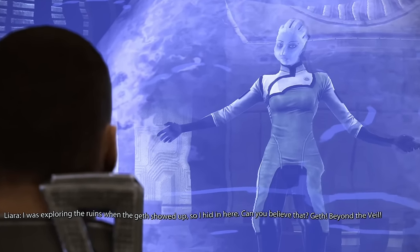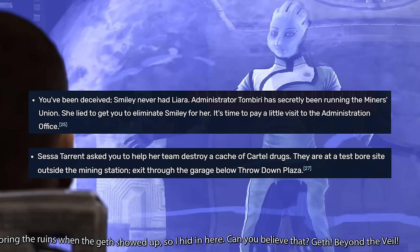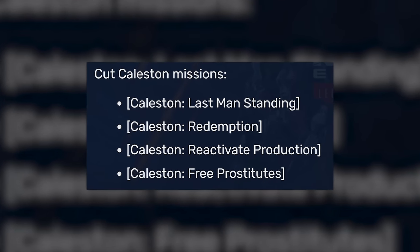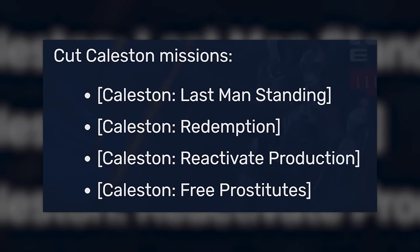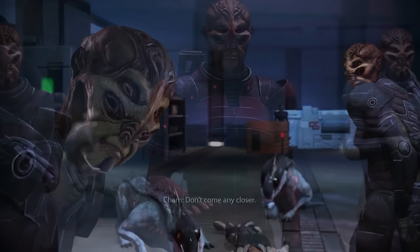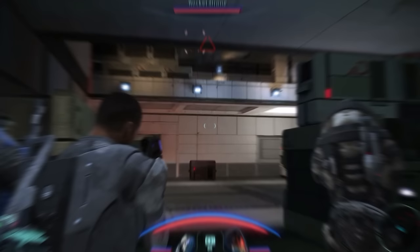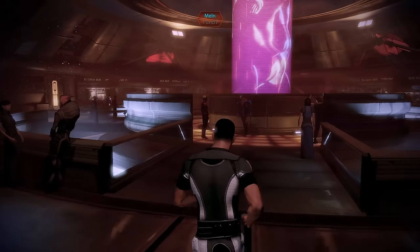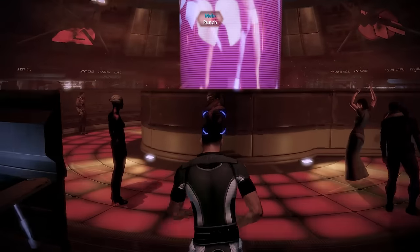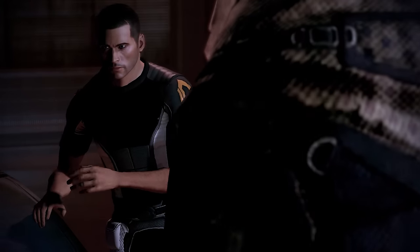Instead of rescuing her from a Prothean ruin under attack from the Geth, you'd have to deal with a corrupt administrator and a Salarian drug lord. There would've been a mission where you could freeze some prostitutes too, so that's the kind of place you're looking at. The hub, originally called the Throwdown Plaza, was later reused in the Bring Down the Sky DLC, but the idea of a more corrupt, crime-infested area of the galaxy was later used in Mass Effect 2.